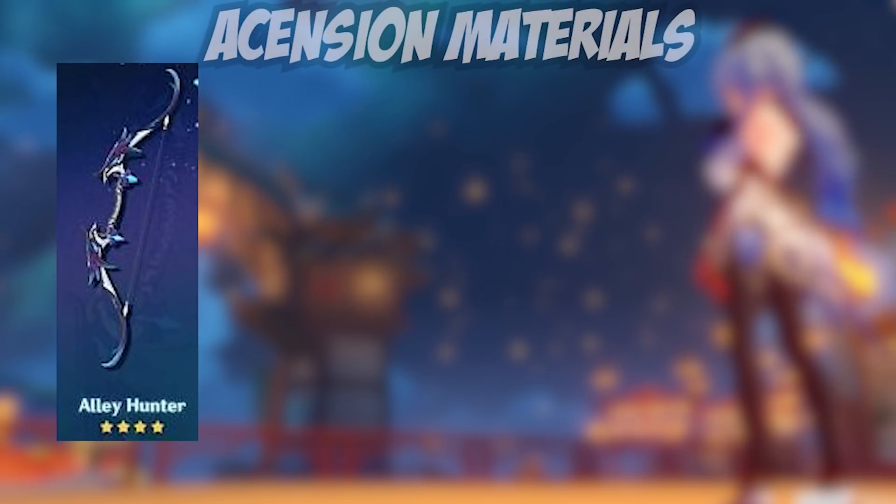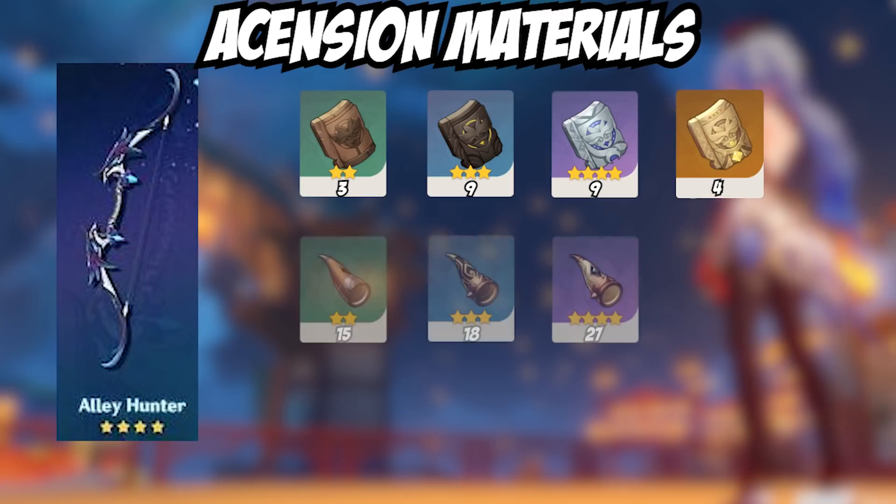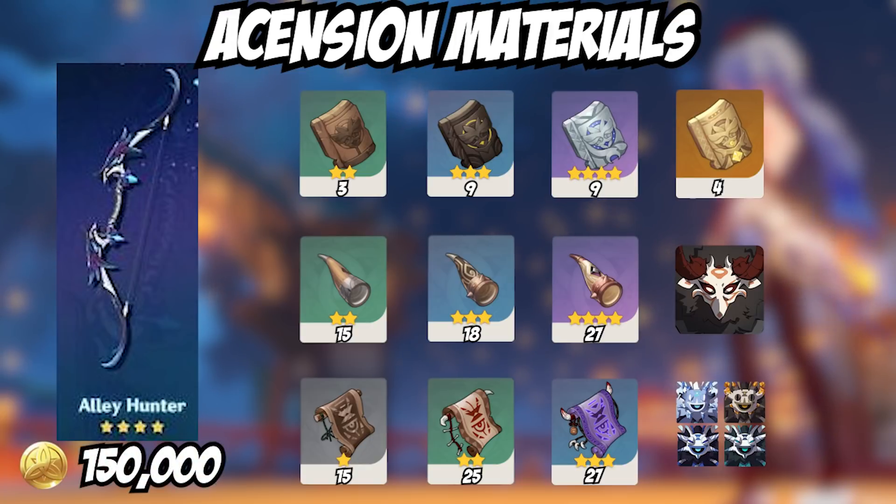The ascension materials you'll need to stock up for this bow are the Dicarabia pieces, available on Mondays, Thursdays, and Sundays. The monster materials you'll need are Blackhorns from Mitachurls and Scrolls from Samachurls. The total Mora cost for this is going to be 150k.